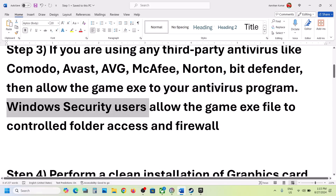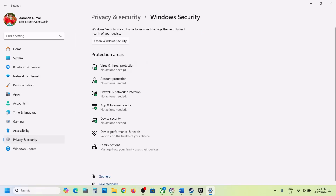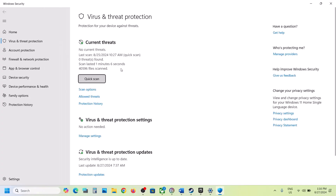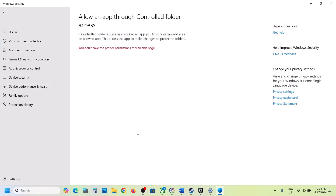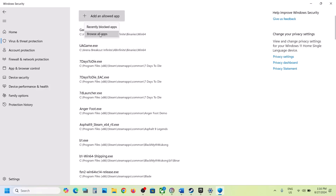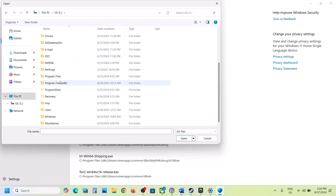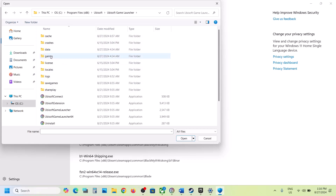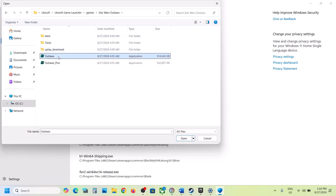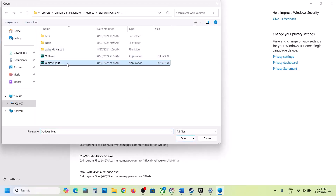If you're using Windows Security, open Windows Settings and go to Privacy and Security (in Windows 11) or Update and Security (in Windows 10). Click on Windows Security, then Virus and Threat Protection. Scroll down to Manage Ransomware Protection, click on it, then click on Allow an App Through Controlled Folder Access. Click Yes to allow, then click Add an Allowed App and Browse All Apps. Go to the game installation folder — for example, C drive, Program Files x86, Ubisoft folder, Ubisoft Game Launcher, Games folder — open the game folder, select the game exe file, click Open. Then again click Add an Allowed App, Browse All Apps, select the second exe file, and click Open.